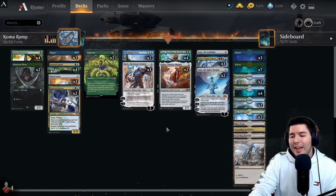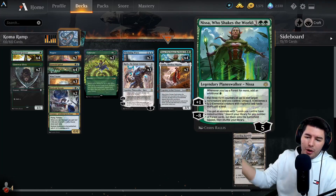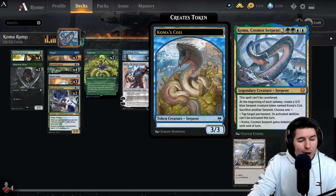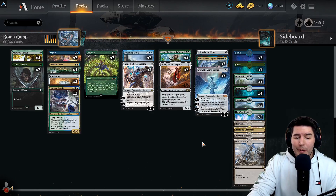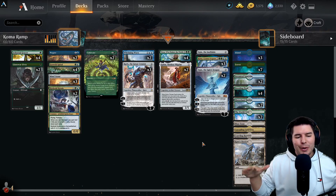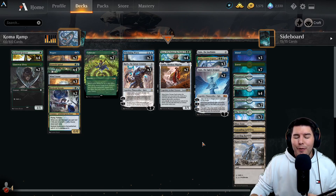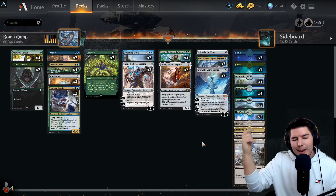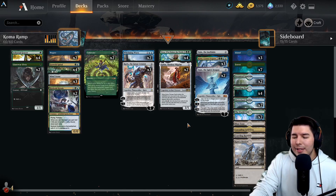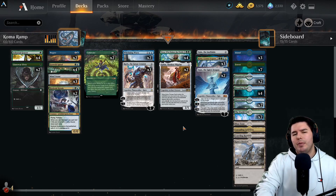Now it's two-colored - it's Simic - but any excuse to play this deck I'll absolutely take, especially with the new season coming out. This is the deck I think is going to be really powerful and worth playing to rank up. Cosima works with a couple of different things in blue, like Whelming Wave that bounces everything but serpents. Make sure you hit the like button and subscribe.